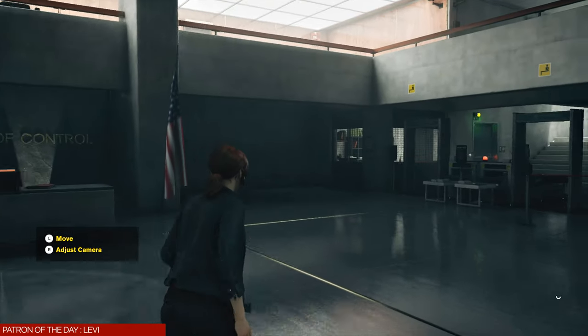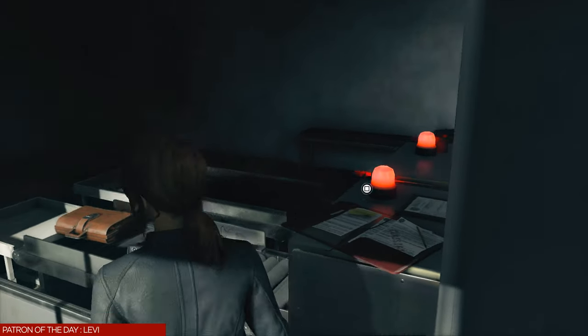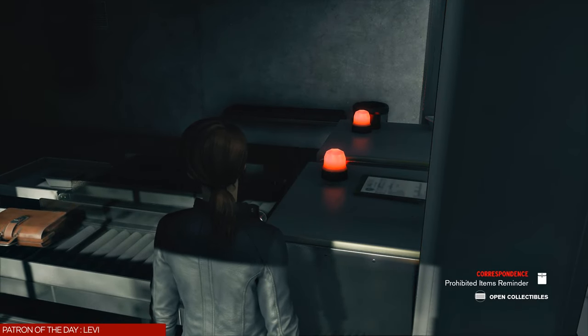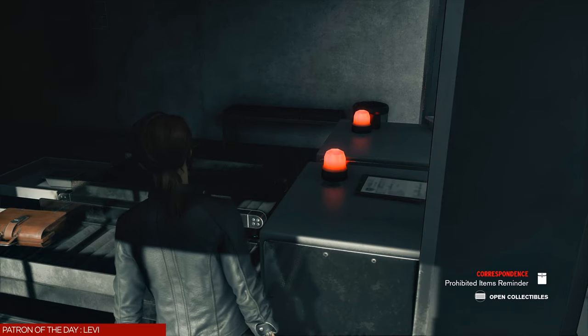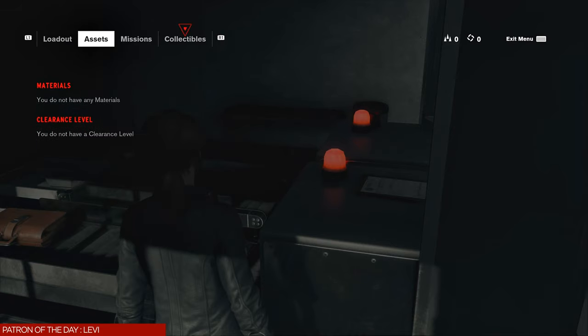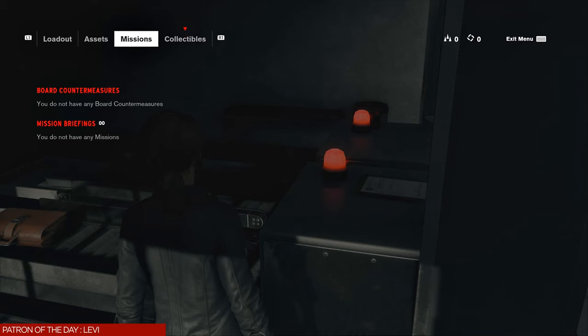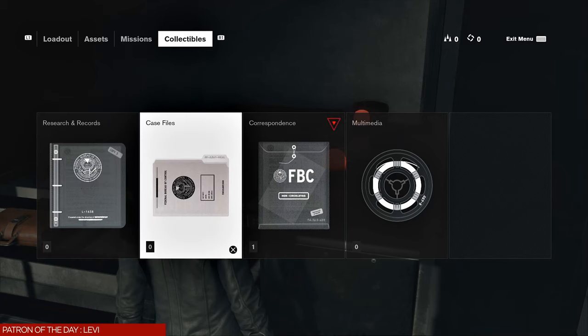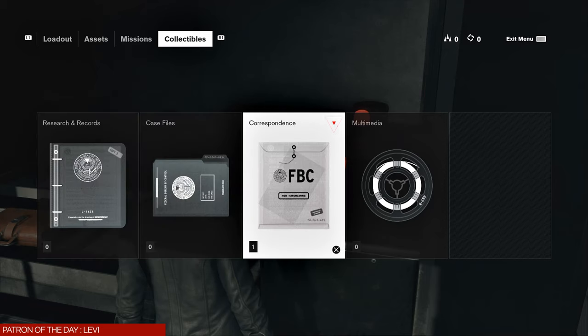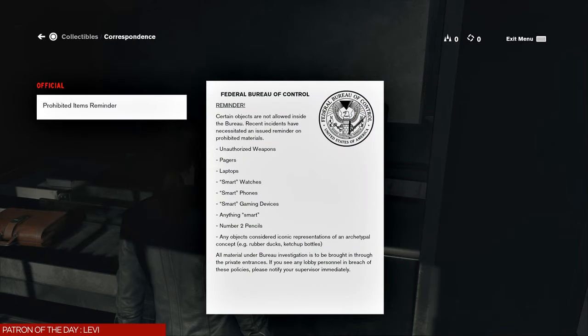For about the next three minutes we're going to be running around picking up collectibles. Here's our first one — it's called the Prohibited Items Reminder. This is collectible one out of 120. As soon as you pick up a collectible you can hit your touchpad and over on the right where it says Collectibles, hit R1 to get there. You'll see the red blinking triangle letting you know you have a new collectible. There are five categories, four of which we can see now.